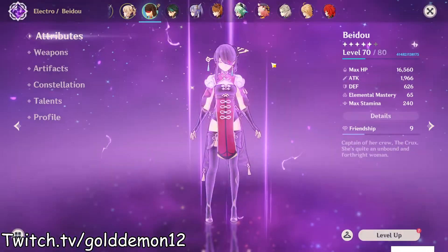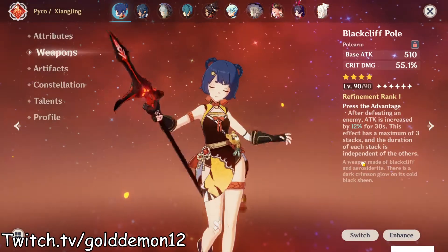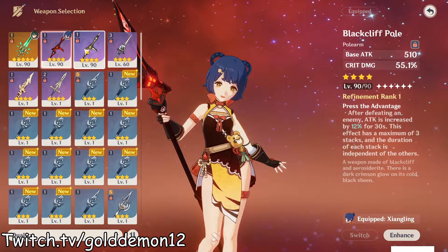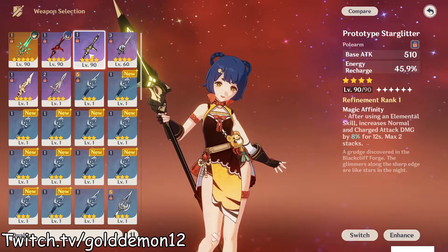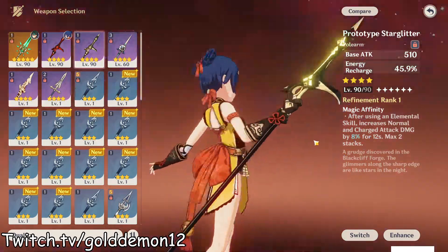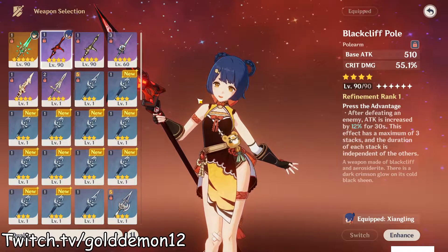The main event of this video is actually going to be the artifacts. But first, let's look at weapons. I do have quite a wide variety of spears. I believe that a very solid free-to-play option is going to be the Prototype Star Glitter, or the Blackcliff Polearm. I'm going to try out the Prototype Star Glitter first just to see how it works, and then I'll put on Blackcliff.